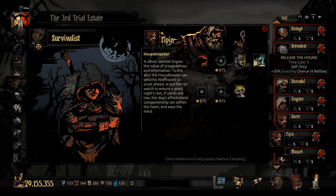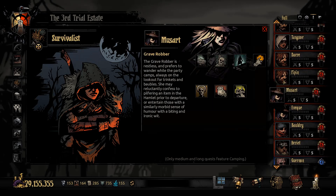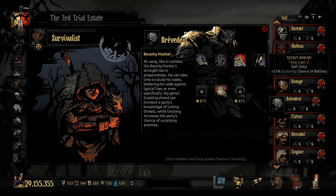Class abilities that provide scouting chance: the Houndmaster gives 30%, the Grave Robber gives 20%, and the Bounty Hunter gives a 25% chance to scout.